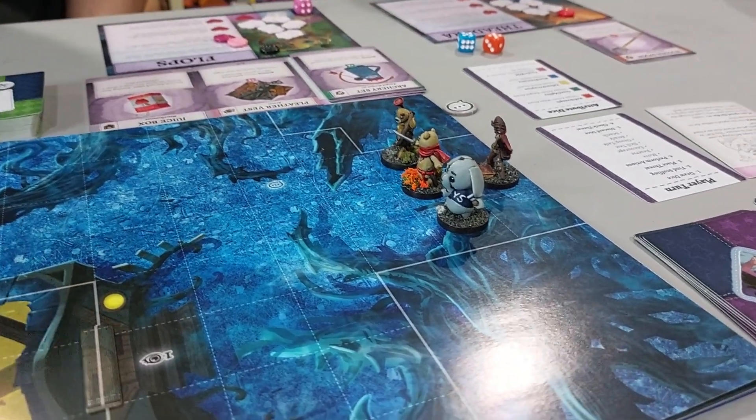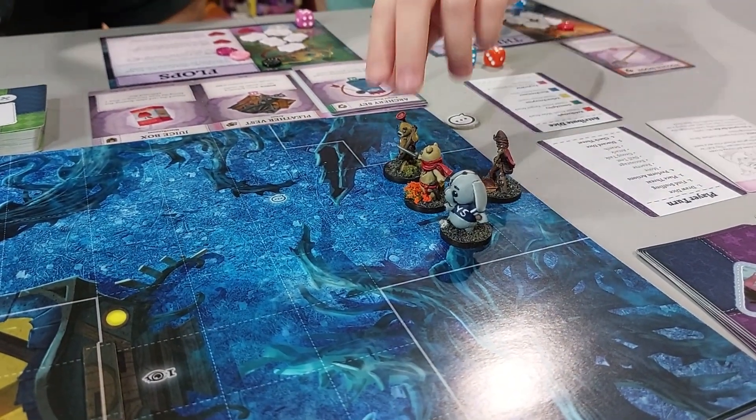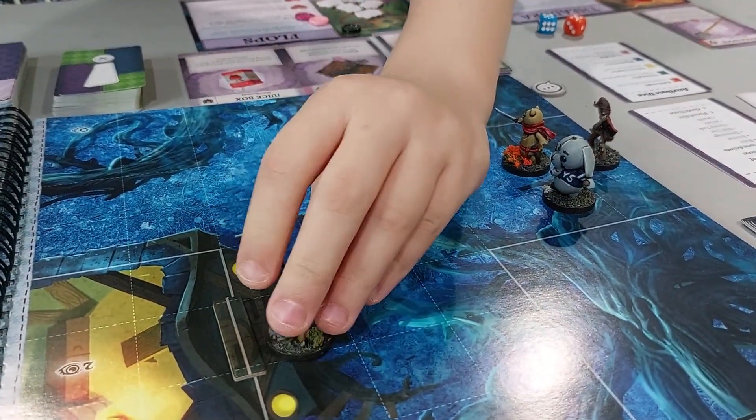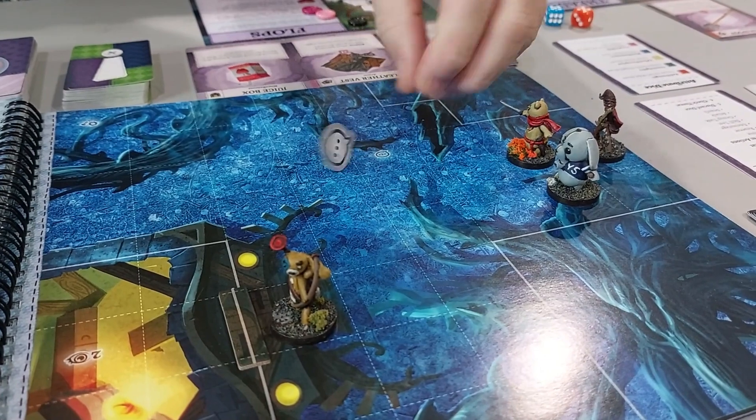So flops rolled a six, so you can move. You got to get to that I. One, two, three, four, five, six — good. And this goes here too because that's something to find out.